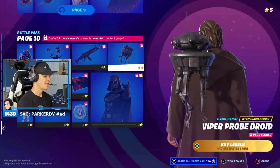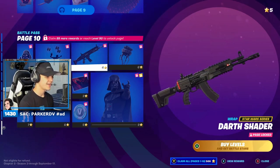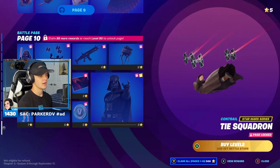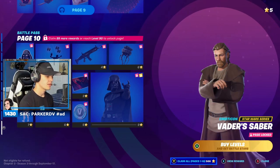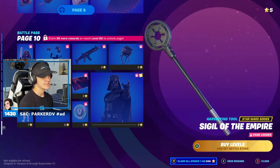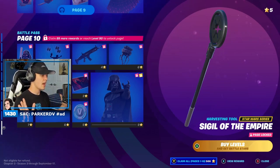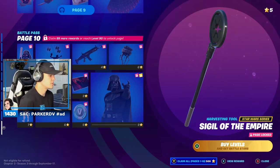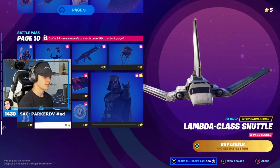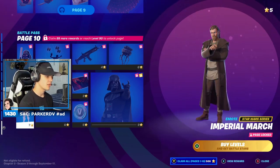Neon culture — here we go. Viper pro droid, that's a cool back bling, love it. Darth shader — that's so clean, I love the little blinking lights on that. Tie squadron — oh my god, that is so cool, I'm in love with that. Vader's saber — that's sick, his pickaxe could be better. Fortnite, please add a lightsaber as a pickaxe, I would 100% buy it. His glider — another very bulky glider but it's fire. Sith ascension loading screen, that's so clean.